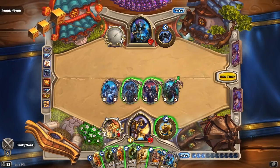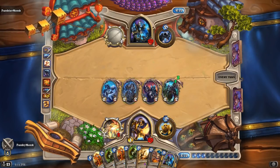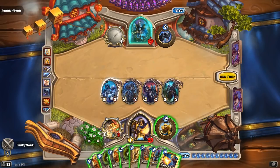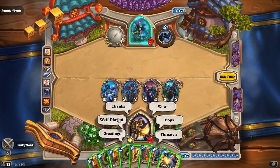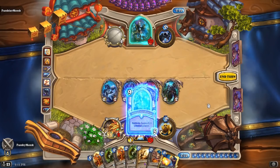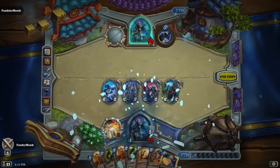So in this instance when I have all four on the field, technically the value of unique Horsemen is equal to four. But the hero power is not checking that yet because we don't have the correct hero power. Once the Death Knight is played, then that hero power checks the value, and sure enough it's equal to four — therefore killing your opponent.